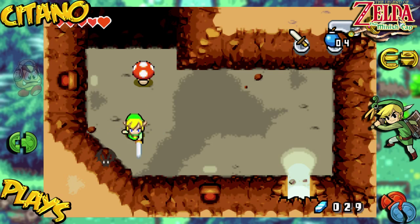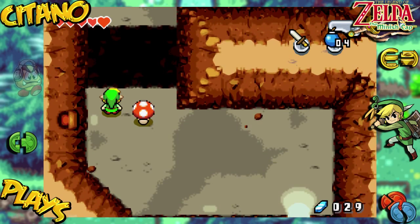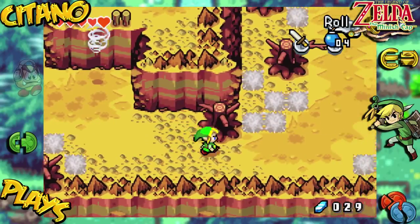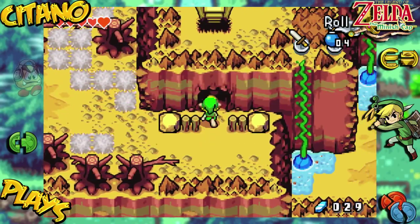There's some Keese in here — bats, as they're called in the Zelda universe. And there's also a mushroom here. Let's go through the other cave first — I think we need to go through this cave to progress, but I want to explore the other one first. Let's see what this one has.